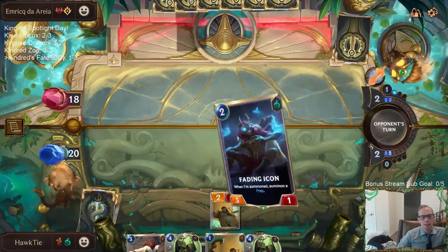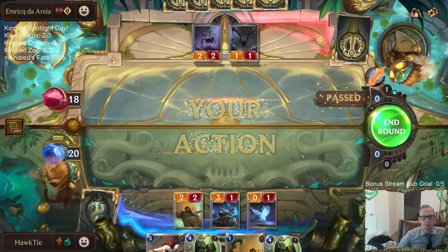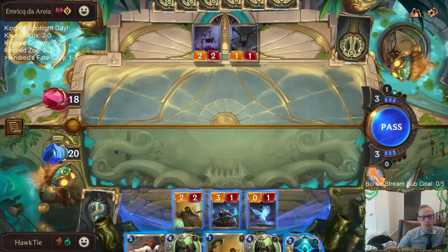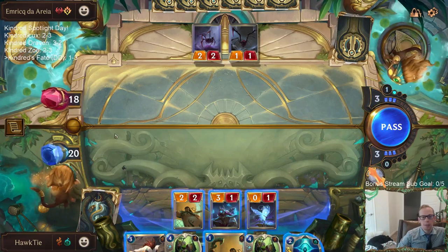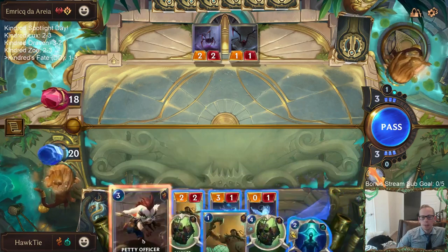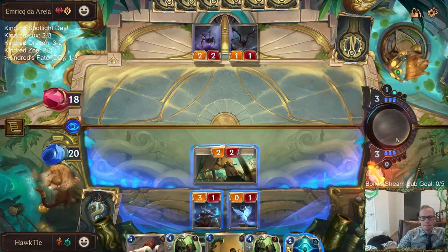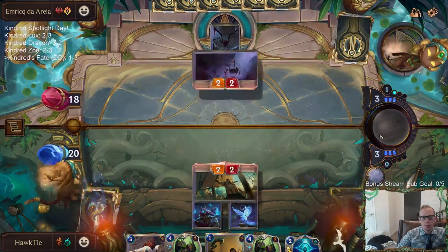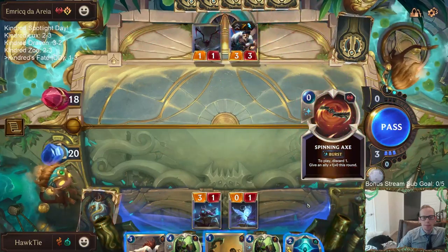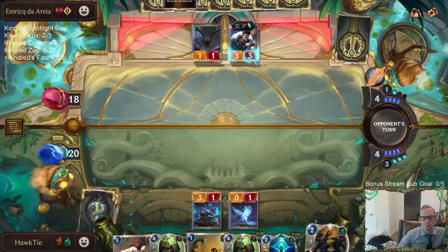That's kind of the tough part about the metagame — you'll have matchups where you'd love to have Vile Feast or Withering Whale, but then you'll play against the other shadow decks or like the other two Kindred decks that had five total Withering Whales and they were just really bad in all 10 games because I didn't play against a zero. So I'm going to be sitting back with the three-one because of their four-threes and three-twos — I want to try to sit back there.